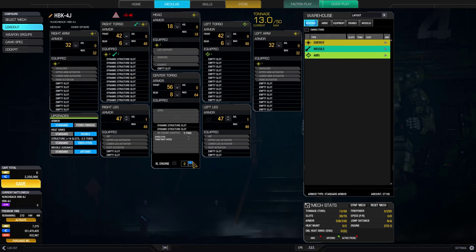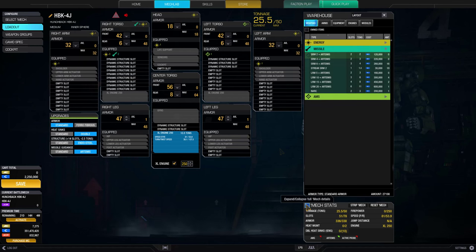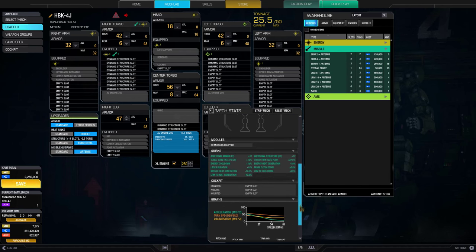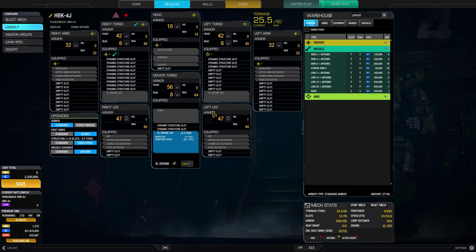To ensure you have enough mobility to keep up with the moving battlefield, I would recommend at least 80 kmph. On this mech, that is at minimum a 250 rated engine. For this design, I have chosen to go with an XL250, that gives me a max speed of 81 kmph. Next let's look at your available missile hardpoints and weapon quirks, and see what is the best combination of missile launchers. This mech has two missile hardpoints in the right torso and strong LRM 10 related quirks. It is best to equip two LRM 10s over ones of different sizes because of these quirks.